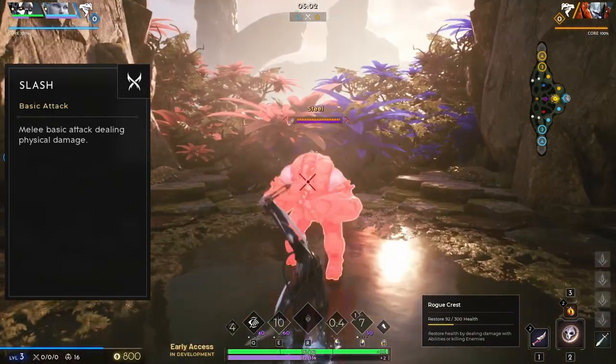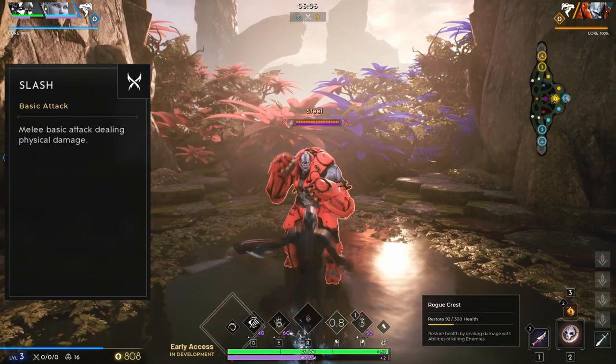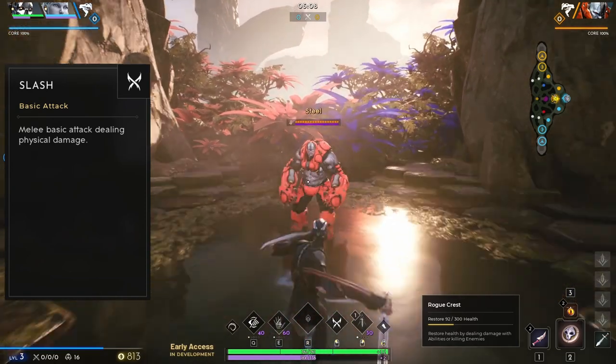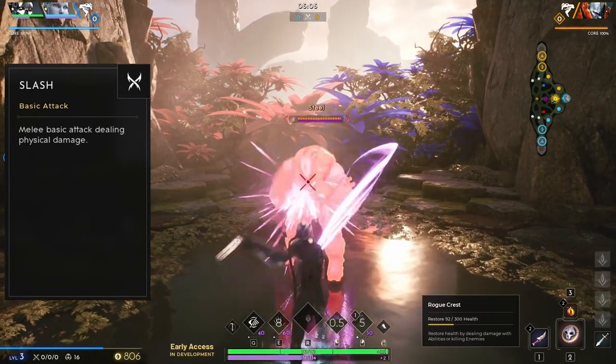Kalari's left mouse button, or basic attack, is Slash. This is her melee attack that deals physical damage. The flurry of slashes that Kalari will unleash upon her enemies can do a lot of damage, so make sure you get up close to your opponents before making yourself known.